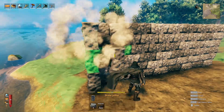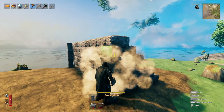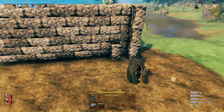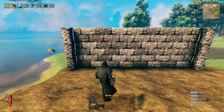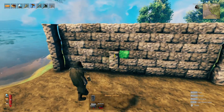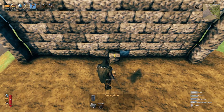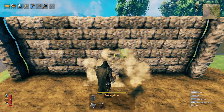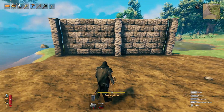First of all, put some stone pillars on both the corners at an angle, as you can see like that. And then we shall put one in the middle — like so.